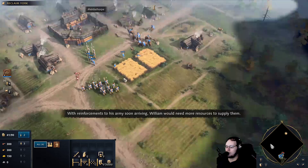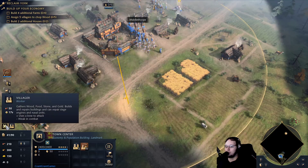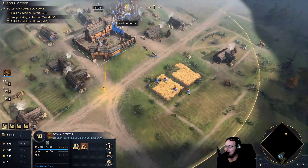With reinforcements to his army soon arriving, William would need more resources to supply them. Oh gosh, how do you build stuff? All right, things seem okay. Villager queue, got it. And the queue is up here. The rally is weird, look at that. I don't know what it's supposed to be. Does anyone know what this is?